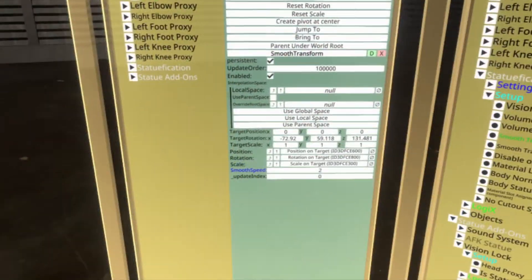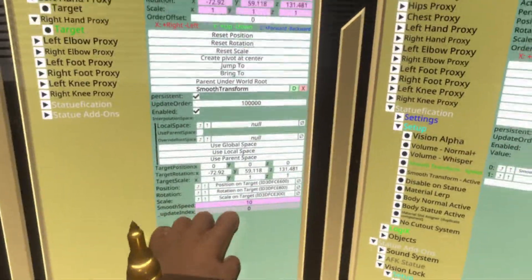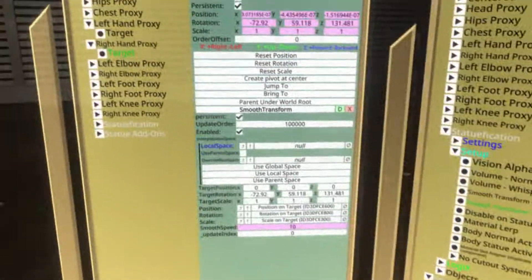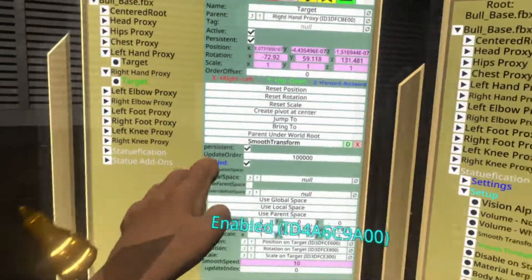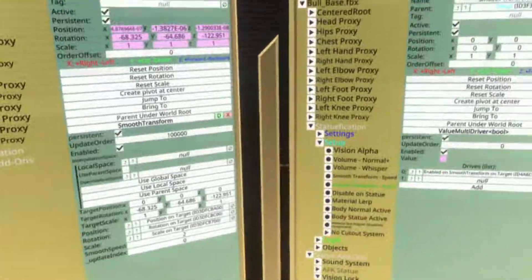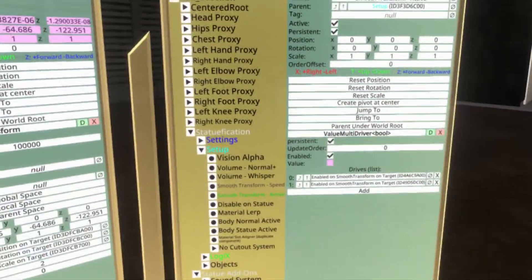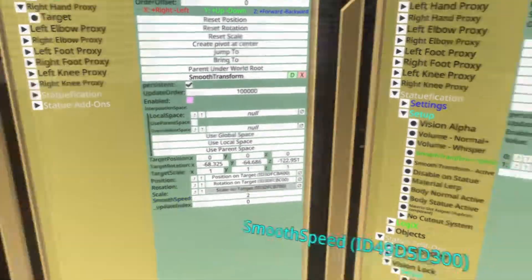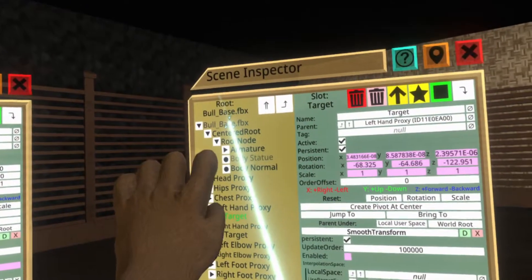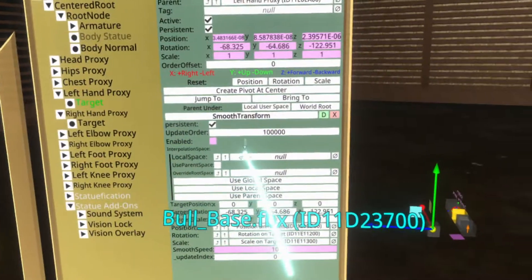Go to the speed setting and drag the smooth speed into one of the two slots. Remember, grab the word, not the number or the checkbox — you always grab the title. Then go back to active. Get the enabled state of the smooth transform and drop it into the strike list. Do that again with the left hand one — the enabled state goes into smooth transform active, and smooth transform speed goes for the smooth speed at the bottom. Once you've set up the smooth transform, find the root object of your avatar, grab onto it, and put it into local space.